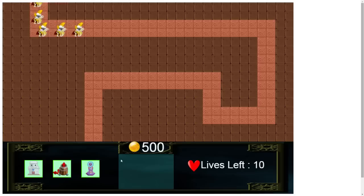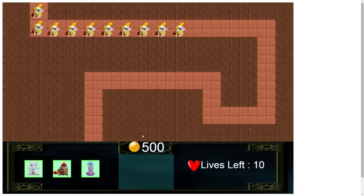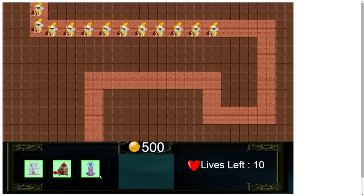Immediately you can see everything you need to know: the number of gold available for the player — you start with 500 — and the number of lives left. If you run out of them you lose. For now there's not a lot of towers to choose from.